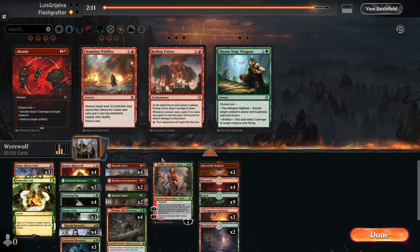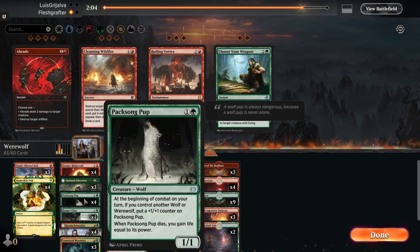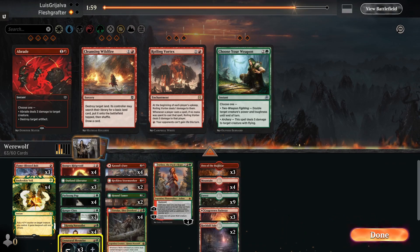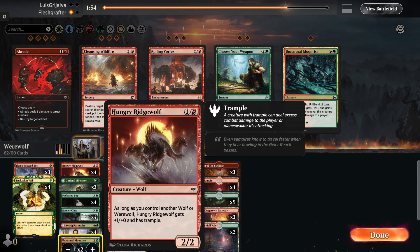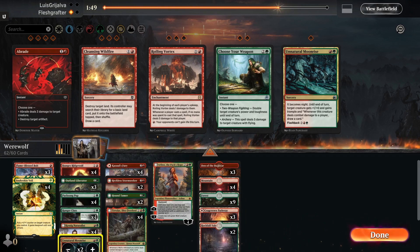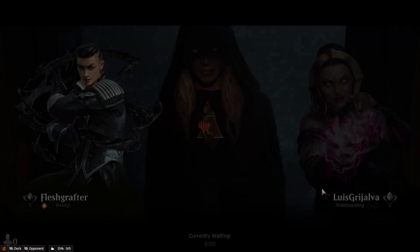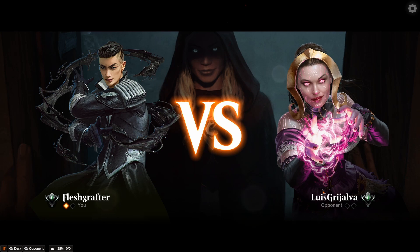Based on how the opponent was playing, Flame-Blessed Bolts will be solid sideboard cards. We consider removing the Moonrises — their ability to shift to night is always strong for our deck, but we decide to take them out. In hindsight maybe we should have left one in, since the ability to just shift to night is always valuable.